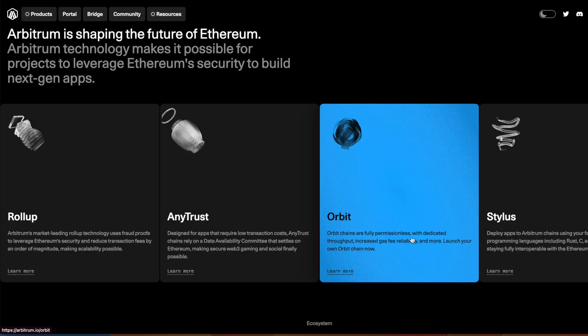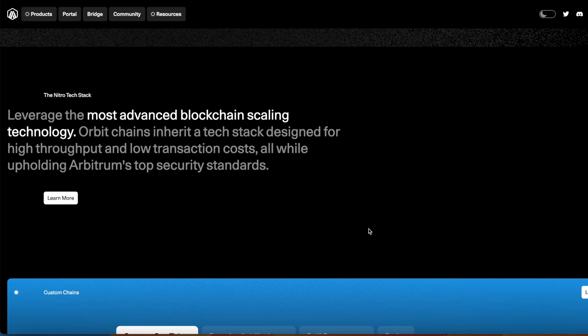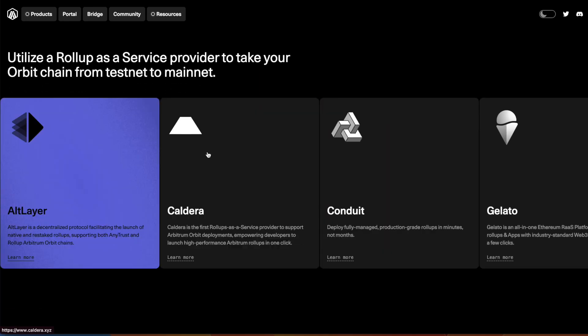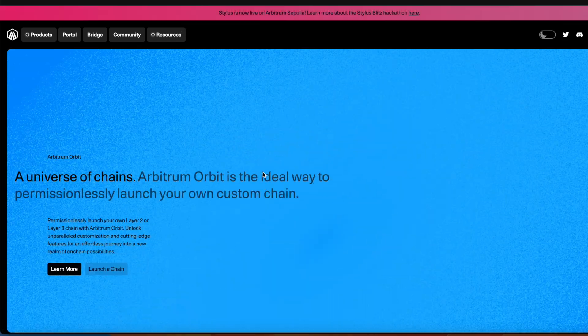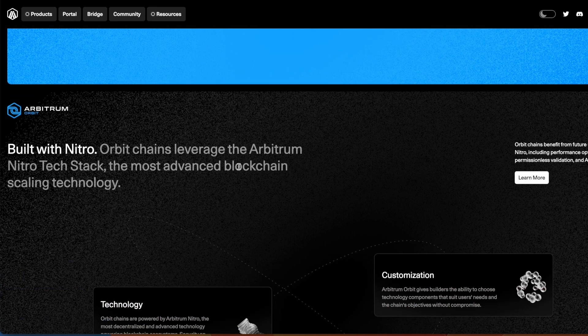To simplify Orbit: Orbit chains are fully permissionless with dedicated throughput, increasing gas-free reliability — you can launch your own Orbit chain now. This is the subnet concept from Avalanche, a very cool way of scaling. You can literally launch your own blockchain here using ERC-20 tokens since it's compatible with Ethereum. You get a custom gas token, data availability layer, governance, Stylus programming, and Rollup as a Service — a powerful thing for developers to deploy their own blockchains. Avalanche pioneered this with subnets, and it's great to see Arbitrum doing this as well.